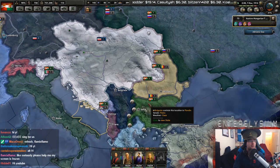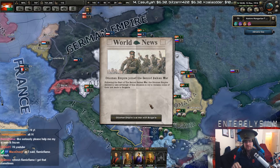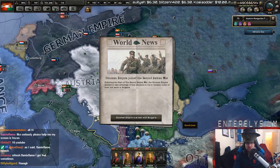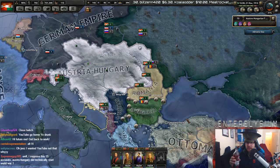Sing? Why should I sing? Why suddenly should I sing? Like, because it's a new episode or something? Unknown Empire joins the Second Balkan War. Following the start of the Second Balkan War, the Unknown Empire decides to take advantage of the situation to reclaim some of their lost lands. Bulgaria is going to get owned. Poor Bulgaria. This is where we attack from the rear — the best way to attack, to be honest.